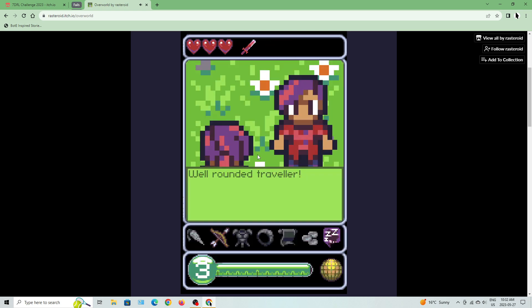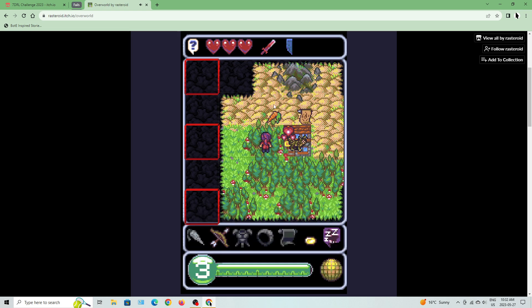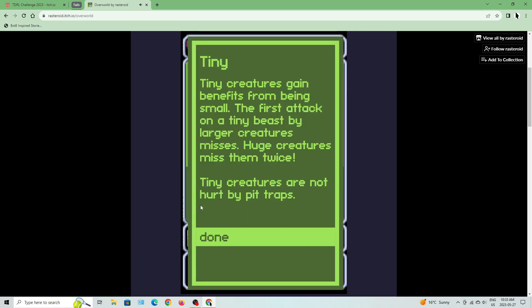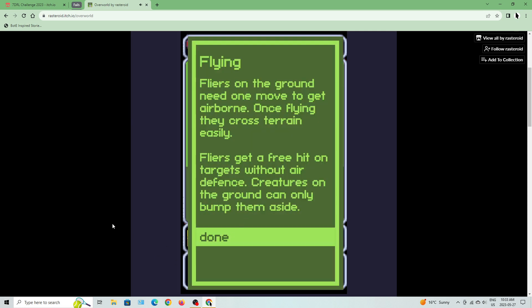A voice speaks on the wind — Guan Yin: 'I am near. Explore the wilderness around you.' Butterfly: pretty, brush them aside. Teeny creatures gain benefits from being small — the first attack by a larger creature misses, huge creatures miss twice, and teeny creatures are not hurt by pit traps. Peaceful beasts do not normally attack, though those with short fuse may change their mind if provoked. Flyers on the ground need one move to get airborne; once flying they cross terrain easily and get a free hit on targets without air defense.